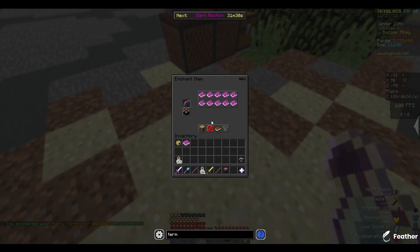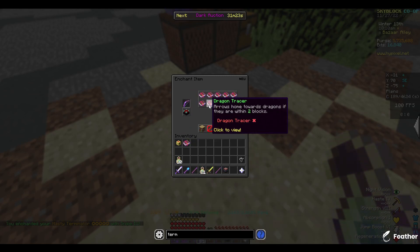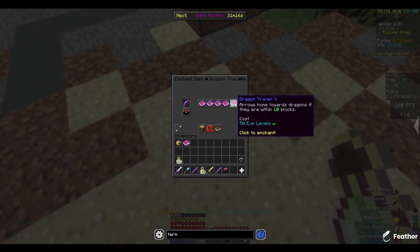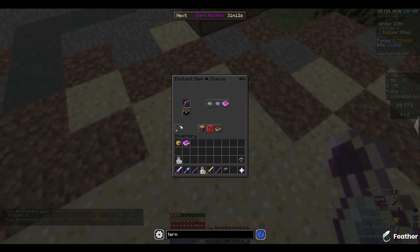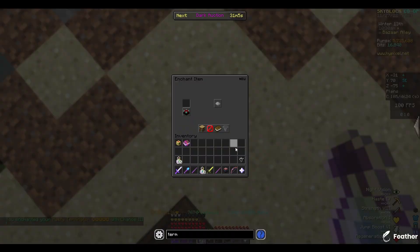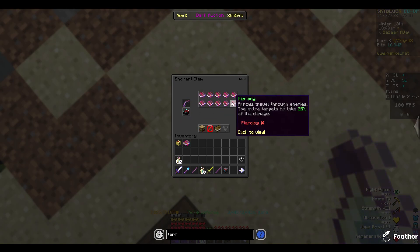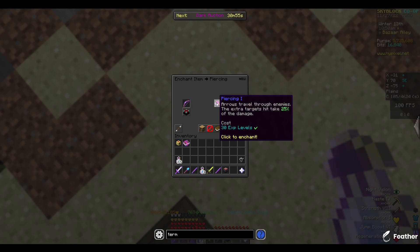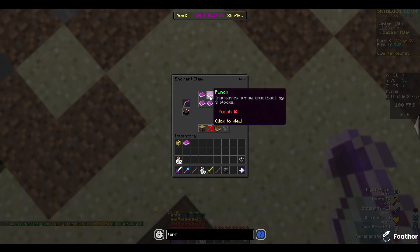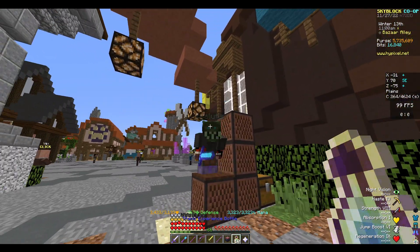I'm adding some normal enchants really quickly — punch, flame, some of these enchants. Let's put cubism. Now I'm on zero levels. Snipe. Dragon tracer — I need that. Chance, absolutely. Impaling — why am I even putting impaling on this thing? Piercing one, why not? Now I can actually do the ultimate finale.